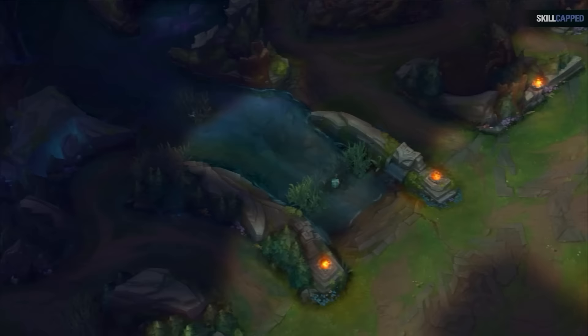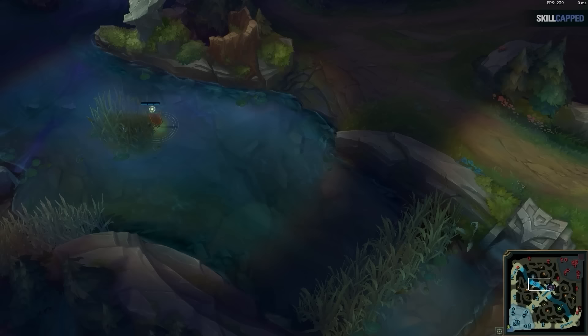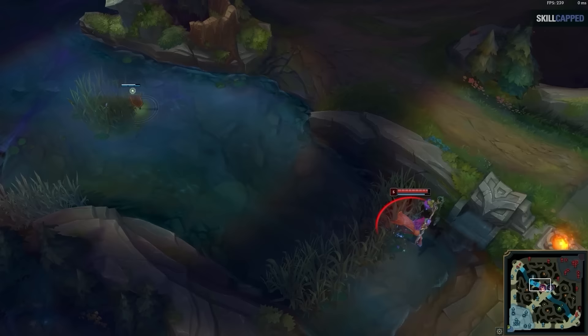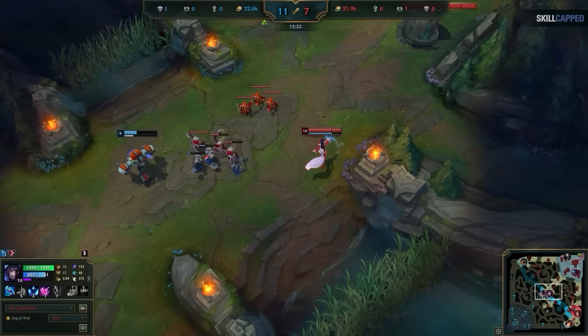The problem is there is no single ward that will protect you from every ganking angle. A ward in the lane brush lets junglers take a route to avoid it and sneak up behind you. If you only have a ward on raptors, it leaves you vulnerable to a jungler coming the long way from river. The most ideal ward — a pixel brush ward placed on the edge of the brush — technically protects you from nearly every angle, but requires godlike map awareness, as a hugging jungler will only be visible for less than a second. This is why you need the double ward setup: a control ward in the pixel brush and a trinket ward on the raptor camp.